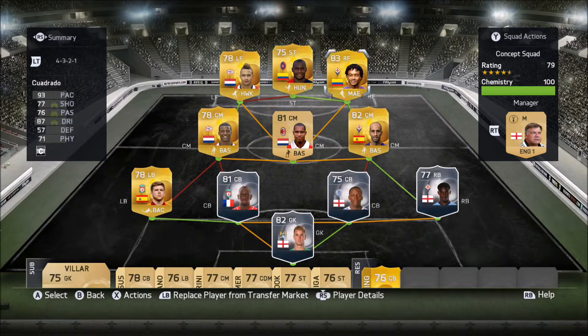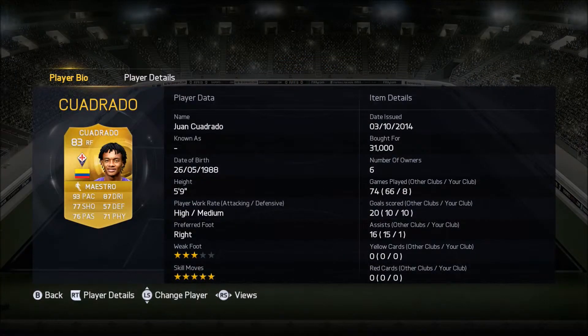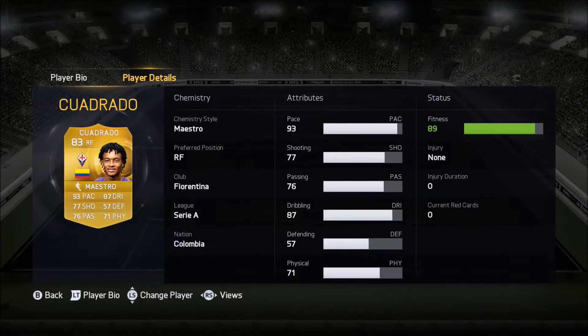At right forward, by far the most expensive player in the team, was Juan Cuadrado, 83 rated, plays for Fiorentina from Colombia — normally a right winger but I played him at right forward. He has 3-star weak foot and 5-star skills, which is very noticeable. In his 8 games he got 10 goals — our second top goalscorer — and an assist. 93 pace, 87 dribbling, and 77 shooting combined means you can tear apart left-backs and defences, and he's a player I'd highly recommend.